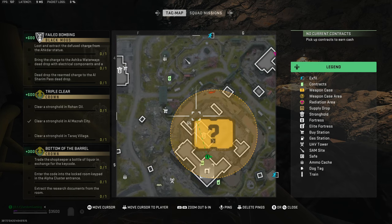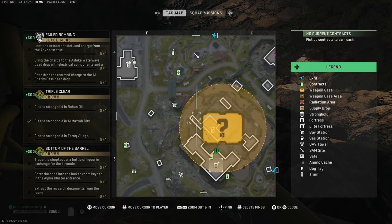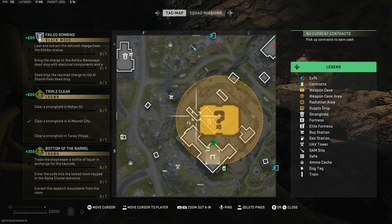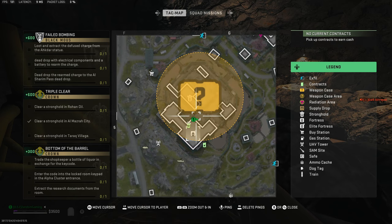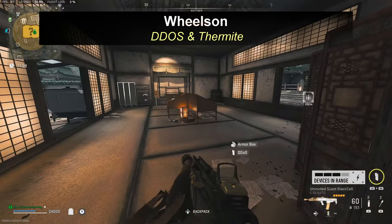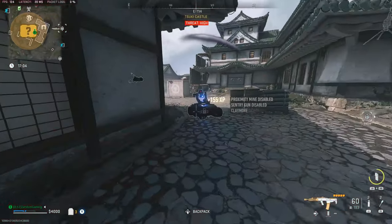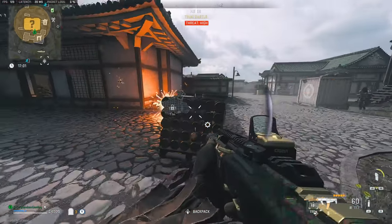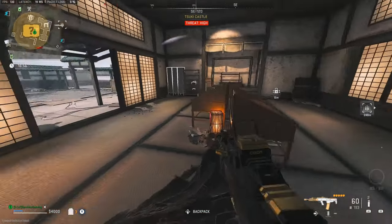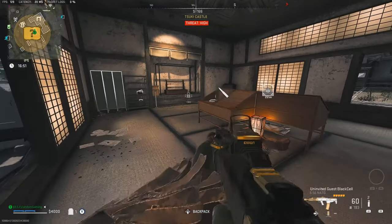The Wheelson is always going to be wandering around the outside perimeter of the castle, so you won't be able to miss him as long as you stay on the outside of that track. We're going to try DDOS on the Wheelson — it didn't work at first but it did work — and that will destroy it.